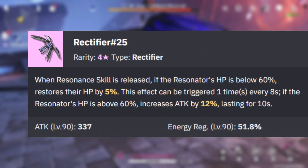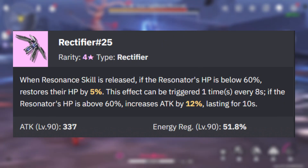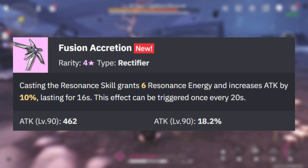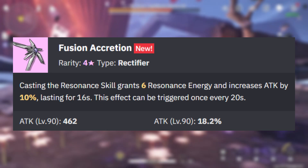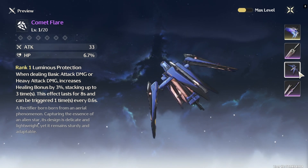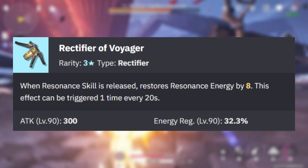Her third option is the four-star rectifier Number 25, which restores her HP if her health is below 60%, or increases her attack by 24% for 10 seconds if her HP is above 60% when you use her skill — though this can only trigger once every 20 seconds. There's also the four-star rectifier Fusion Accretion, which grants Shorekeeper 6 resonance energy and increases her attack by 15% for 16 seconds when she uses her skill, also once every 20 seconds. The final four-star option is Comet Flare, which increases her healing bonus by 3% for 8 seconds, stackable three times to a max of 9%, every time you use her basic or heavy attack — triggerable every 0.6 seconds. Finally, the three-star weapon Rectifier Voyager increases her resonance energy by 12% when she uses her skill.